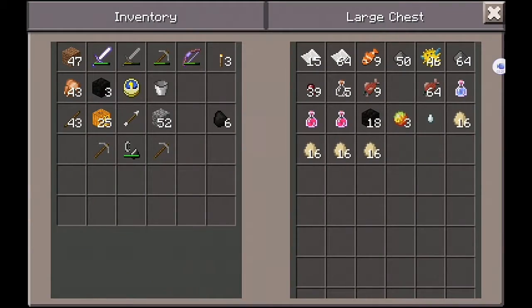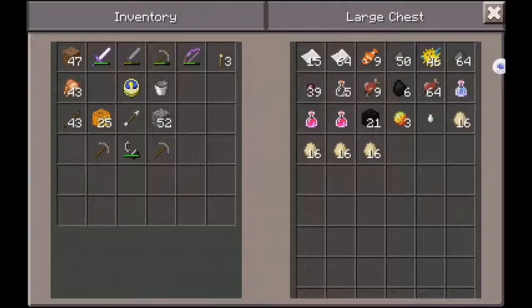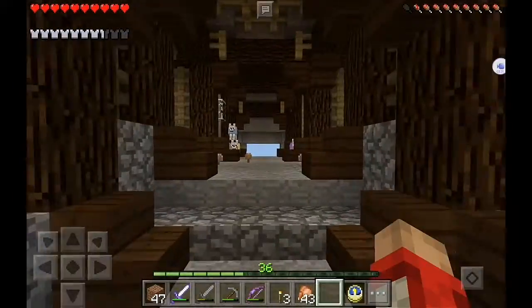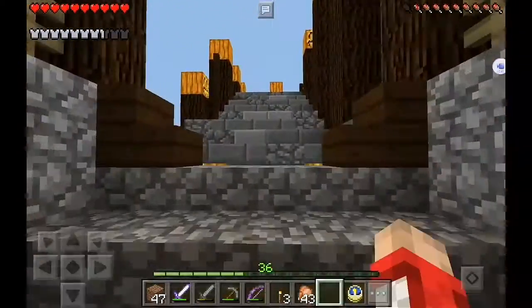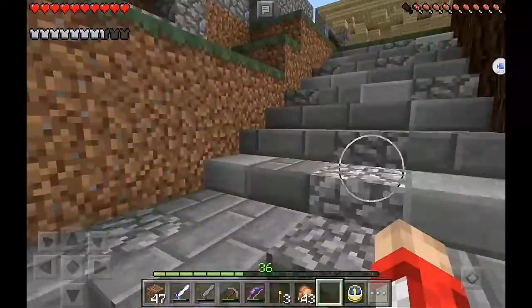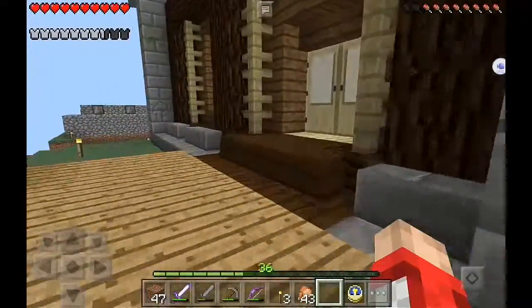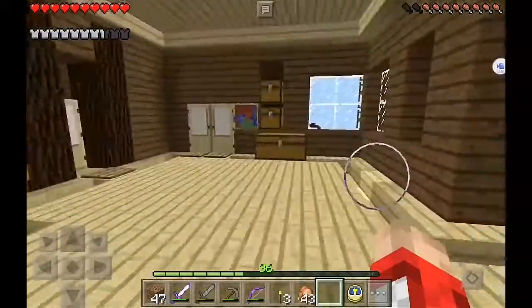I'm keeping these — I can find use for them; if anything I'll build with them. This is stuff I got from the Nether, which was also corrupted. I even got a ghast here. I got destroyed by a magma cube because right now magma cubes have the wrong hit point values, and so do slimes. A little tiny slime almost kicked my butt — actually it was the little tiny magma cube that kicked my butt.